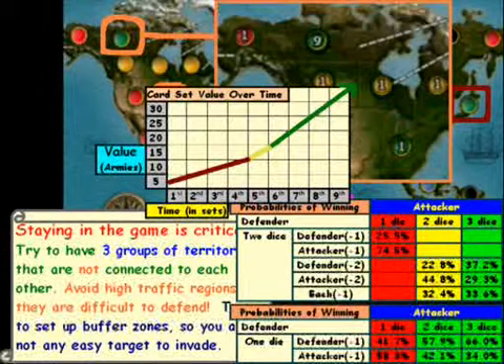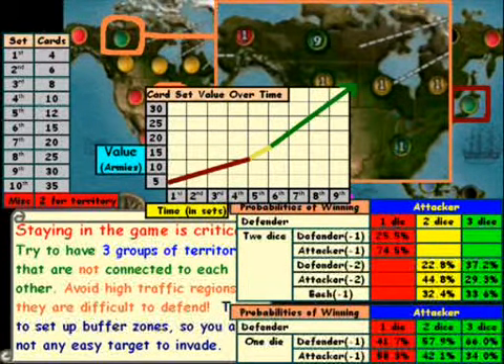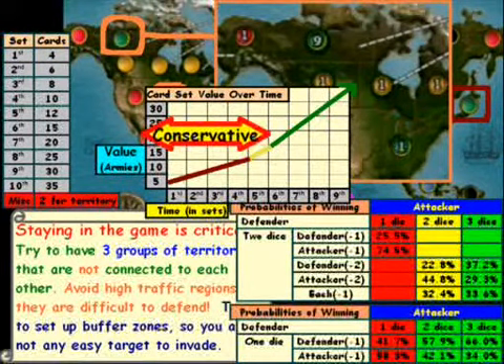One other thing to keep in mind is that card set value is important. The set value changes over time. In a multiplayer game, what we want to do is mirror our strategy to that of set value. For example, when we start out, we want to be conservative when the set value is not increasing by much.